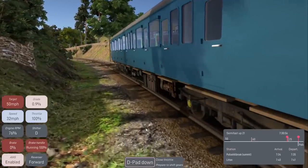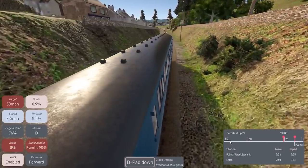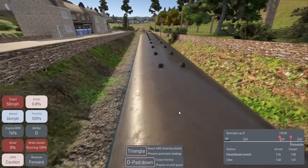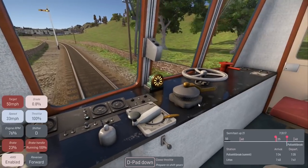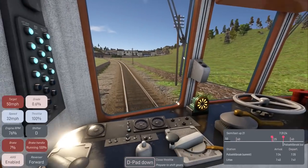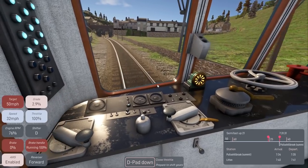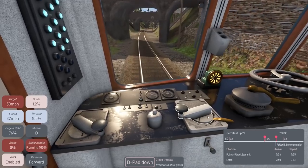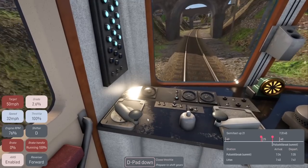Just waiting for the train to pick speed back up. I don't know if this is a stopping zone but I'm going to try to use it as one — hopefully we can stop in time. AWS is going off again — does it happen randomly or at specific track points? I'll let me know in the comments below. We're going well under speed limit because the AWS slowed us down.